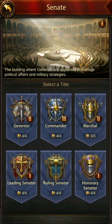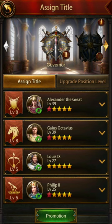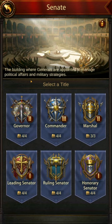We've talked about soul binding — that's also done in the council estate — but we're going to talk about the Senate. The Senate is a place that allows you to place generals to benefit your overall keep. It has six different titles available, and within each title you have four different positions: one for ground, one for cavalry, archers, and siege.